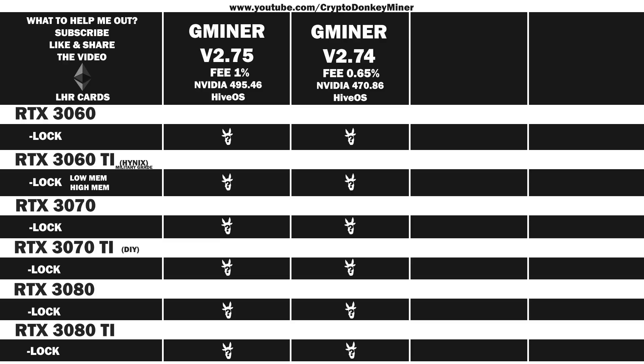First up is the RTX 3060: 36.6 MH/s at 103 watts, which gives an efficiency of 0.355. In the older version 2.74, we have 36.3 MH/s at 103 watts, which gives an efficiency of 0.352. I would not call that a major increase in hashrate due to the new version, unfortunately.